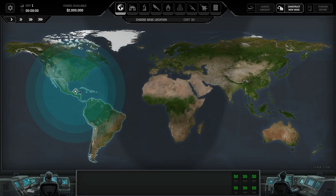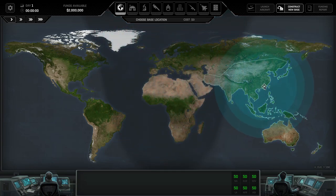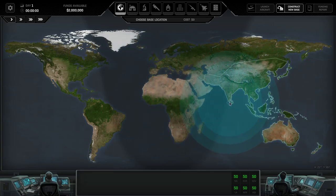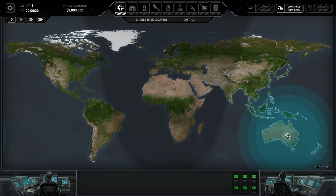I would either suggest you take the Cuba location, which covers both North and South America, or you take a North African location — typically somewhere around Egypt — where you can, with three radars, cover everything with the exception of Iceland. Or you can take a base in Africa or the Soviet Union. My experience is that Australia, although it is a lot of land mass on the map, is effectively very small because this map is skewed — larger at the extreme sides, smaller in the middle.